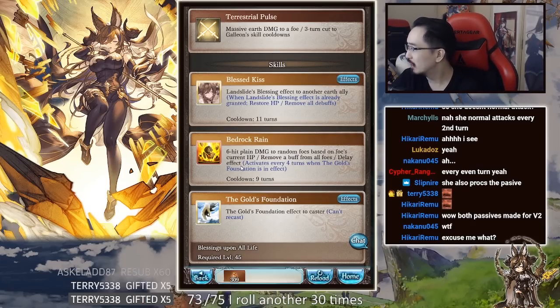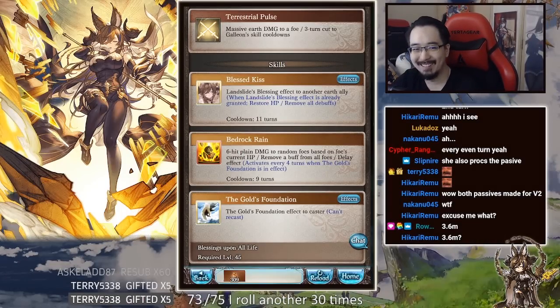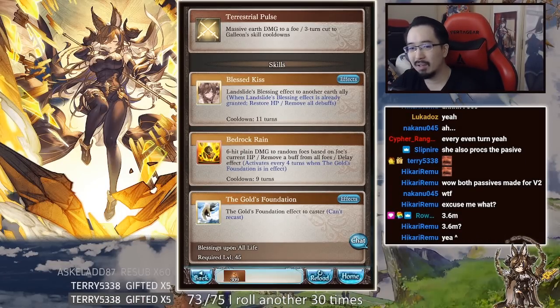Bedrock Rain is her bread and butter. The plain damage is six hits of 6,666 each — that's 6,666 times 6 which rounds up to about 3.9 million, so roughly four million. You get that every four turns, plus delay and dispel every four turns.